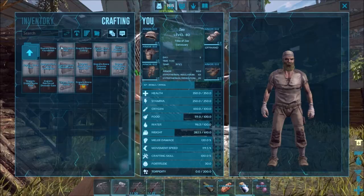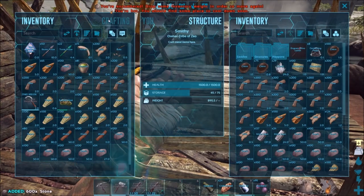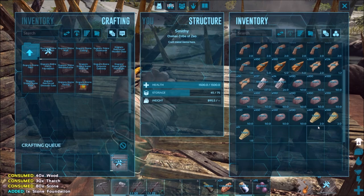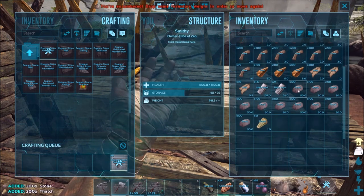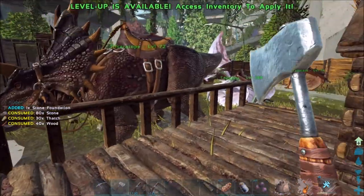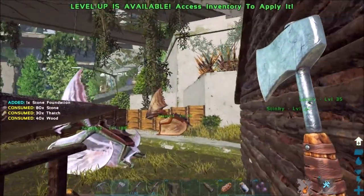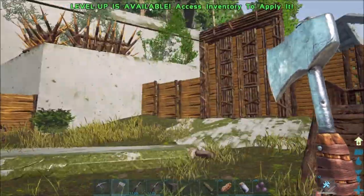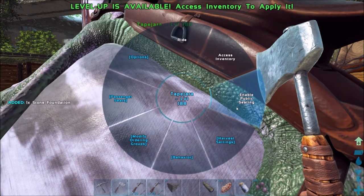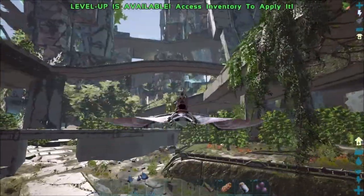Let's do stone now — I don't think I have any stone on me. Yeah, I need some stone foundations. I want to craft as much as I can here and then do the rest at the new base, so about seven. I'll grab all this fiber. Let's go ahead and put our stone foundations in. I should be fine with the tapejara — it's got pretty decent weight. I'll just put it on passive right now. Okay, let's go to our new location.